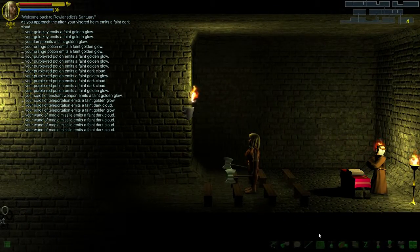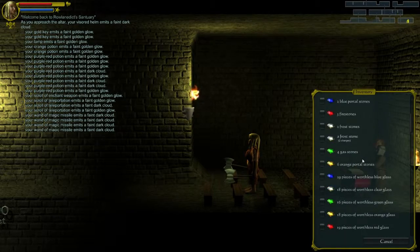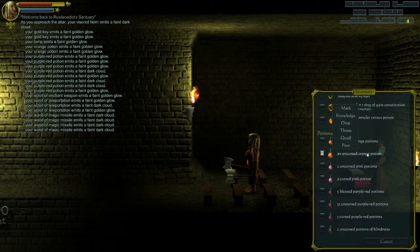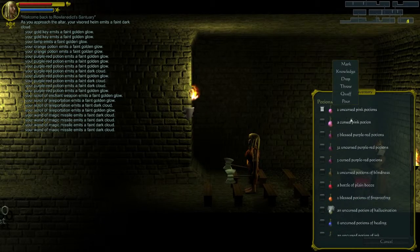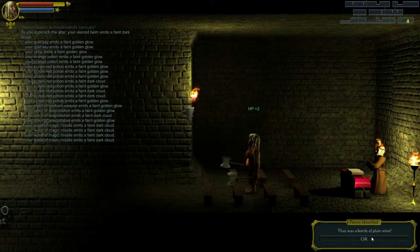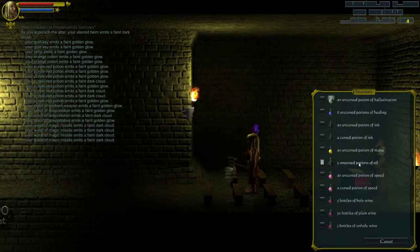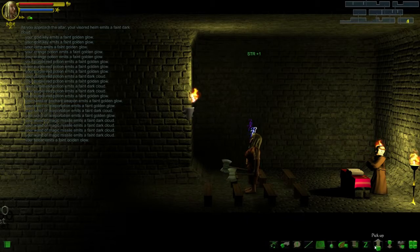We've identified a lot of things. We've got a blessed lamp and an uncursed lamp - these might be worth rubbing. That was a potion of fireproofing. Potion of speed - we haven't had that one in a while. That was a potion of plain wine. This uncursed purple red potion is different from the wine. That was a potion of gain ability - you gain strength. Sweet.